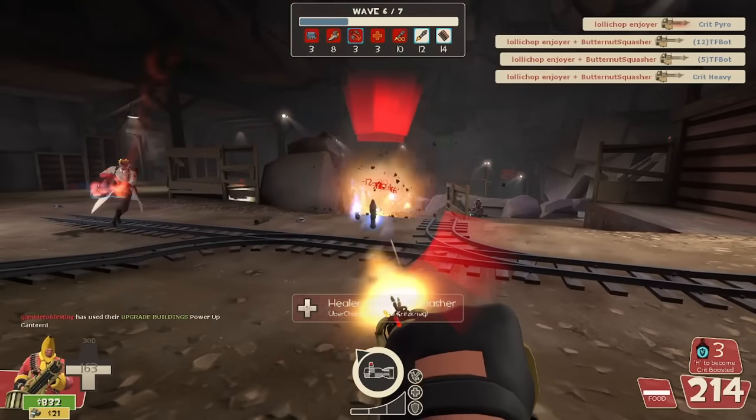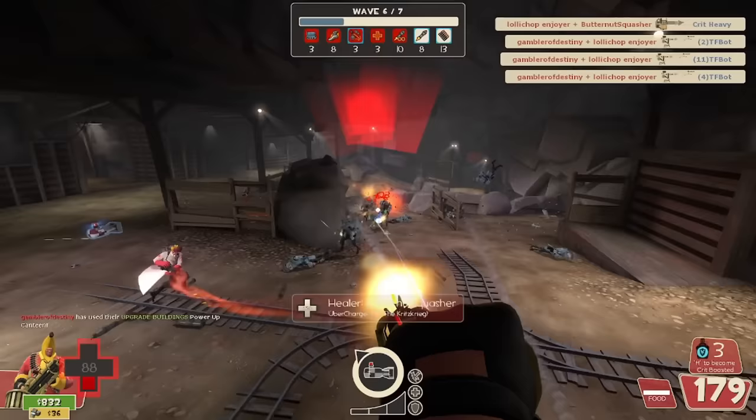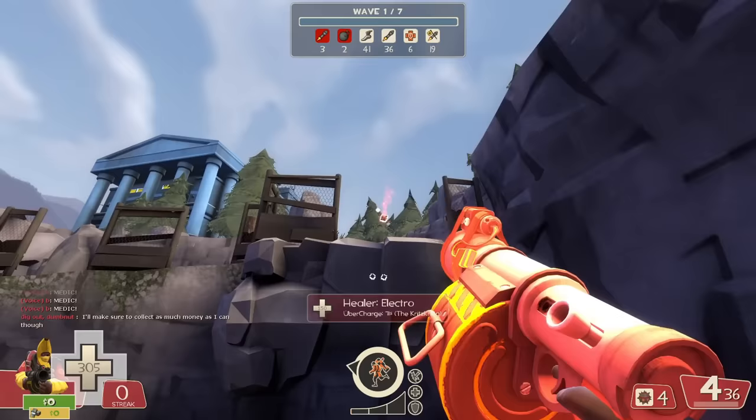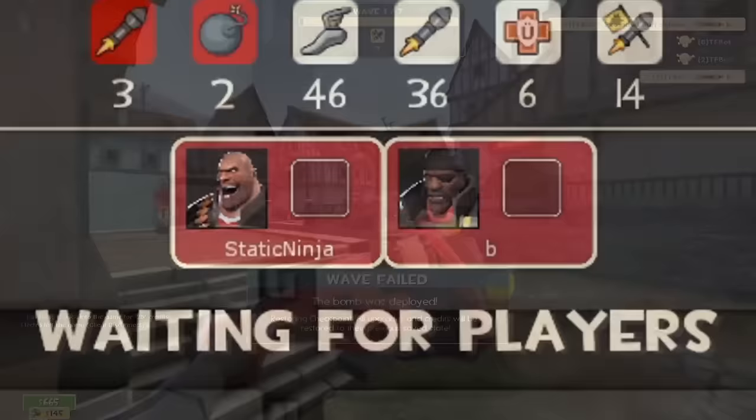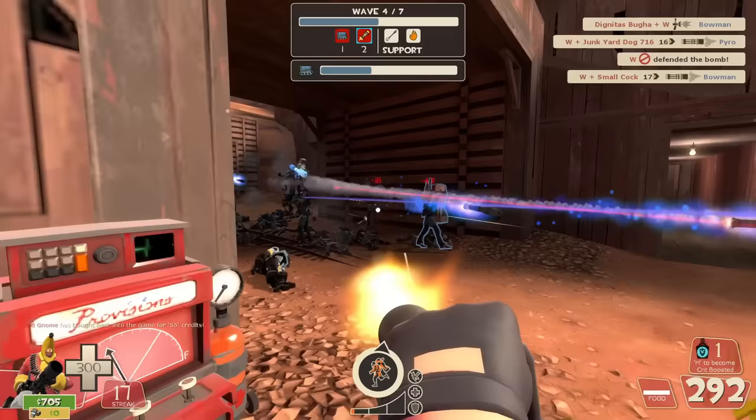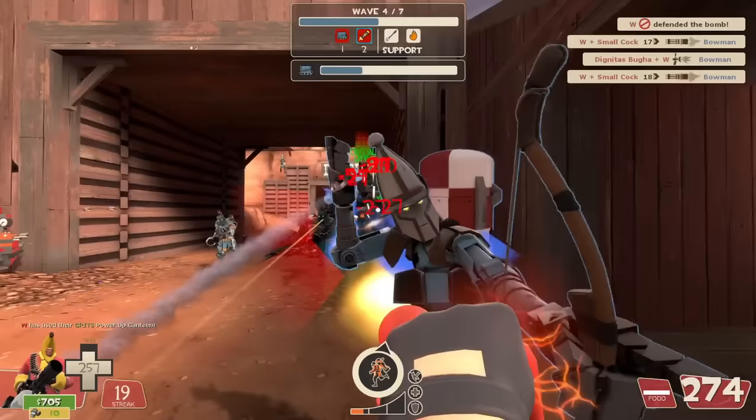It's common for games of MVM to run relatively frictionless until those waves show up — the ones where pre-game strategy takes up more time than the gameplay itself, only for the wave to fail anyways and prompt a collective rage quit. Some may call them difficulty spikes, and while a couple of them fit that bill, they're usually more in line with the concept of a knowledge check.